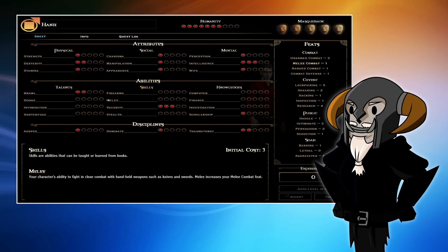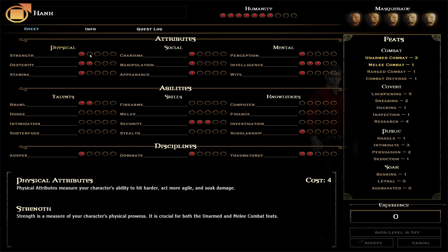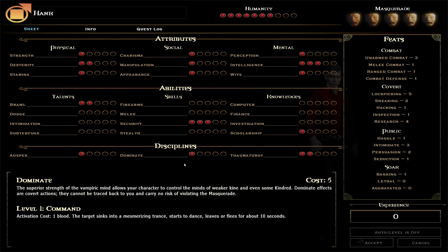This is going to be some basic advice. The first thing to understand is each level of a skill, a talent, or one of your attributes costs increasing amounts depending on the level. So the first rank you take in, say, strength, would be level 2 and cost 4. The next rank will cost 8, then 12, and the final rank costs 16 points. The same is true for abilities, except it's 3 for the first level, 3 for the second, 6 for the third, 9 for the fourth, and 12 for the fifth. Disciplines are even more expensive: 5, 10, 15, and 20.